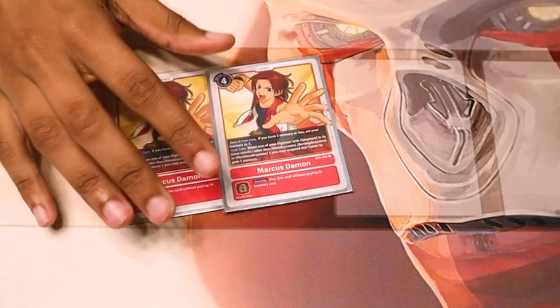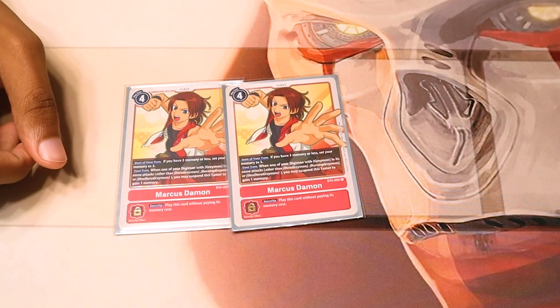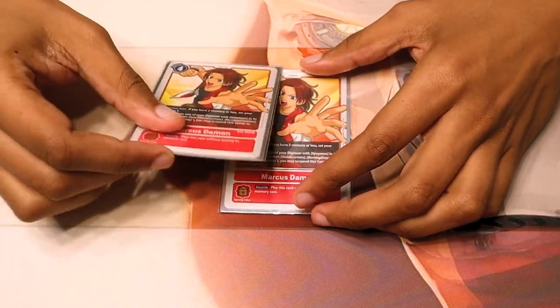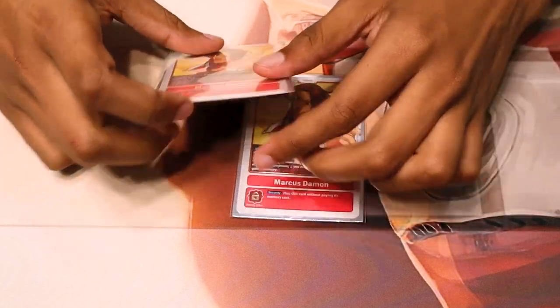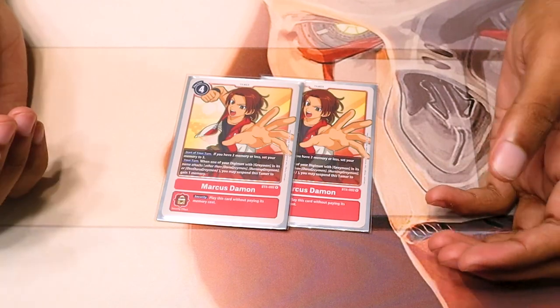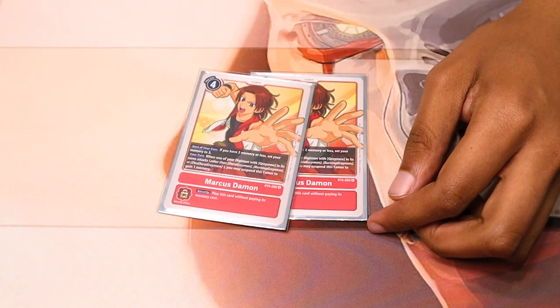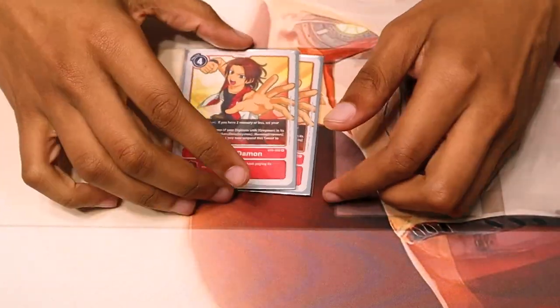2 BT4 Marcus Damon for the memory setting, because this deck needs a lot of memory to get going. Although it's funny because the other Marcus Damon just lets you do stuff for free, but we'll get to that later. Having the ability to tap this to gain a memory when your Greymon attacks also helps, so that's even more memory. It's a red tamer, so it works well with the deck. It's also searchable by Agumon and playable by GeoGreymon — free memory setter.